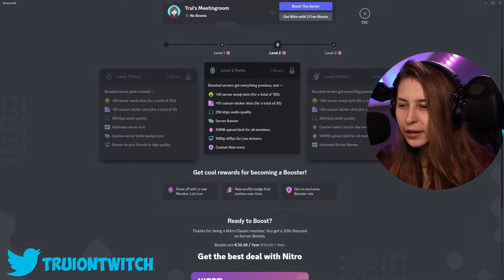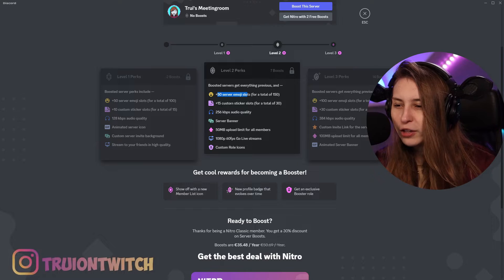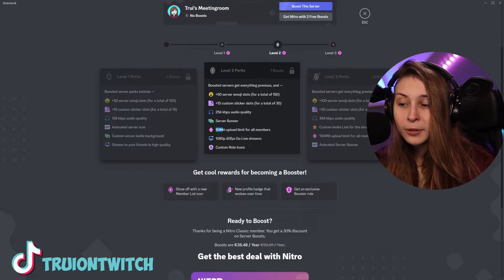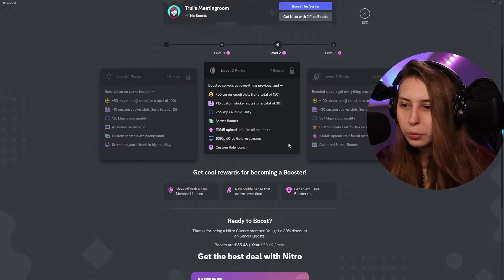For seven boosts, we're going to get another 50, so that will be 150 emotes total. 15 custom sticker slots, so 30 in total. More audio quality, and a server banner — that's like a little icon on the top left, so you would have it right here. An upload limit of 50 MB for the whole server, so everybody uploading something will have a higher limit. 1080p 60 FPS streams in your server. And custom role icons, so you can have an emote or icon in front of a role.